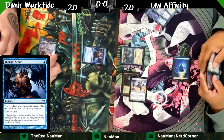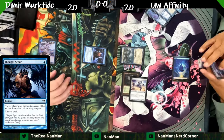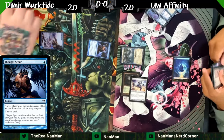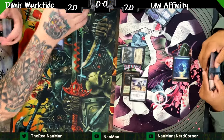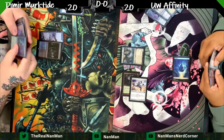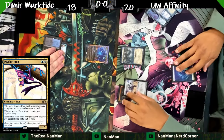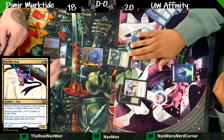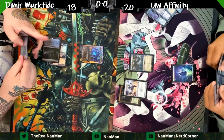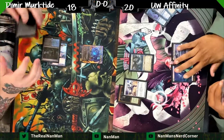A nice little Thought Scour — mill two, draw a card — used to be the go-to card in Grixis Death Shadow back in the day where you'd want to delve and cast a Gurmag Angler. It basically pulls double duty here when you're playing and trying to get an Oculus to stick. Psychic Frog is going to be bouncing around, poking each other with cards.